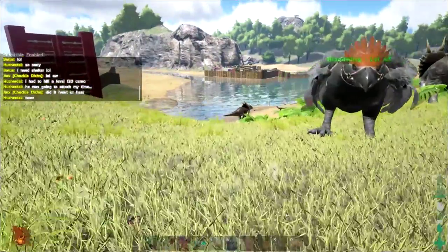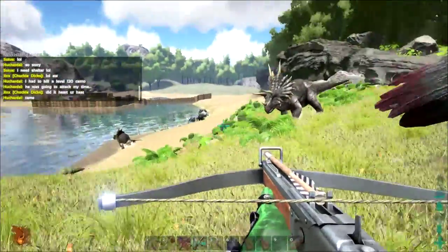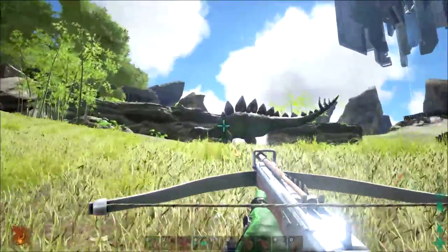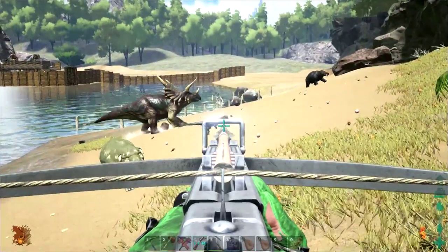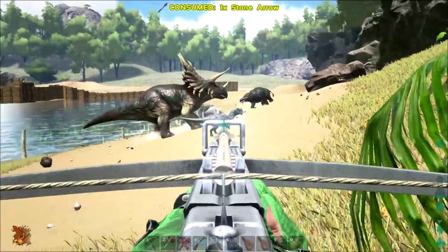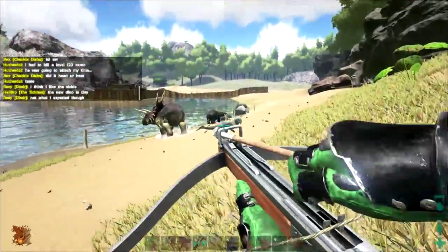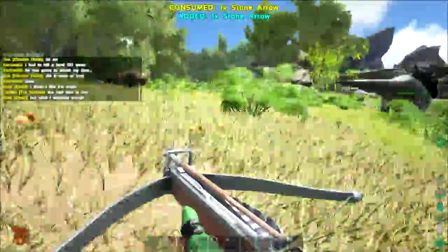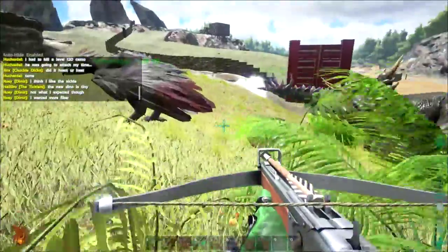There's one more new thing I want to show you — if the server would allow me. There we go, this is the crossbow! It's crossbow-licious. You can use it underwater, and that's really its main use, but you can also use it on land. It takes about three hits to kill a Dilophosaurus and like eight shots to bring down a trike — it's not that good for killing, but it's good for tranking things.